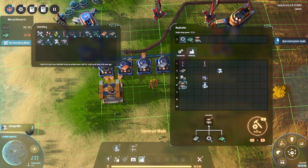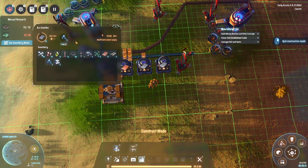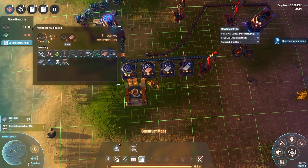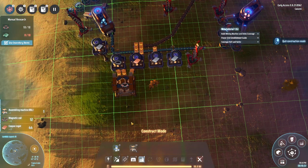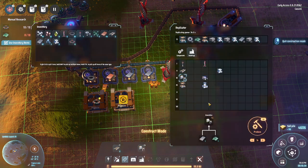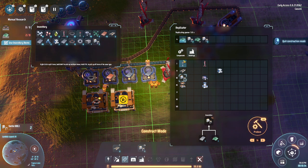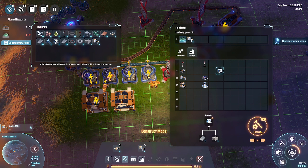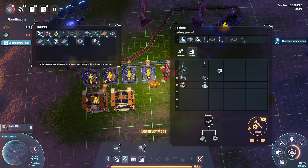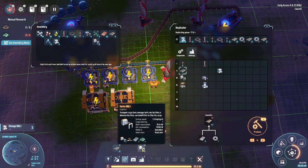Boxes are useful, but if we don't produce anything to put in them, we should focus on production first. We're actually out of iron again — there's no such thing as too much iron in the early game. Picking up a bit from everything. We're also out of sorters, which is a bad thing. It's really easy to forget to build something and then keep cancelling and re-queuing items.